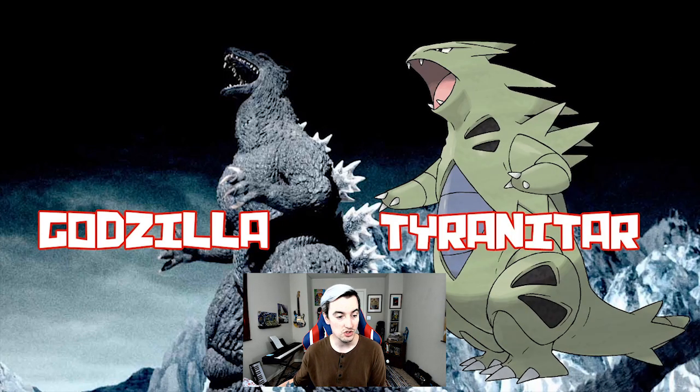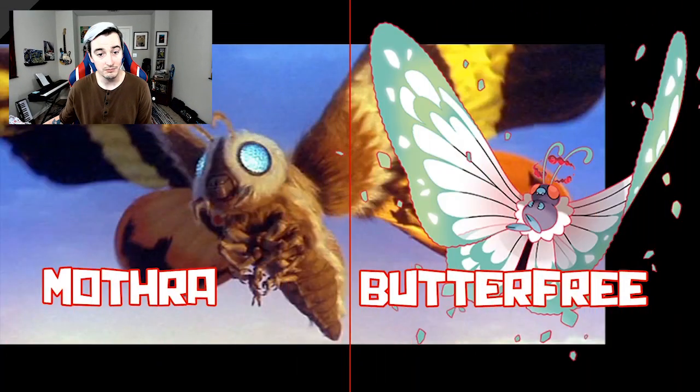Godzilla and Tyranitar are sort of the kaiju Pokémon duo we could see in Sword and Shield — and again, all of this is speculation. However, Godzilla's most common sidekick, Mothra, has already been revealed in the form of Butterfree. The picture leaks actually have Mothra as the leak for Gigantamax Butterfree.